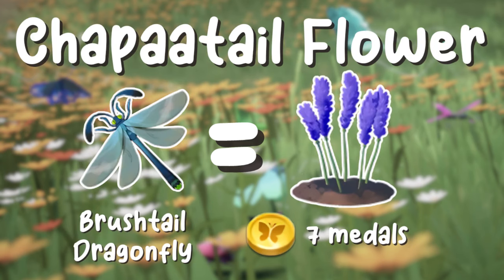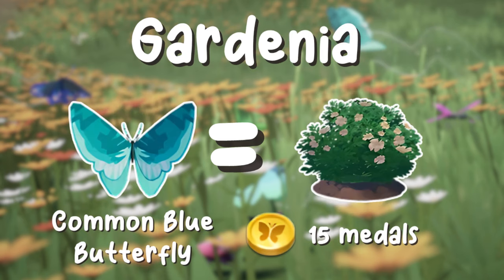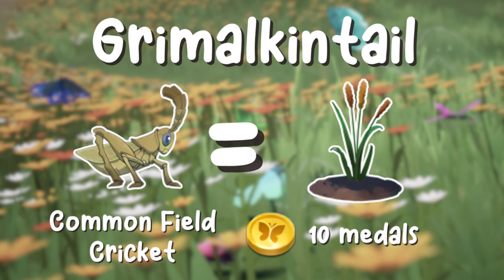The forsythia is dropped from the spotted stink bug and costs 10 medals. The gardenia is dropped from the common blue butterfly and costs 15 medals — these bugs are so common, so please don't spend your medals on them; go and find them, there are loads around the world. The grimlican is dropped from the common field cricket and also costs 10 medals.